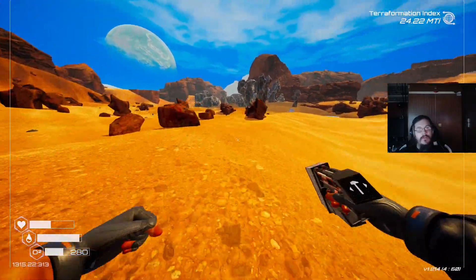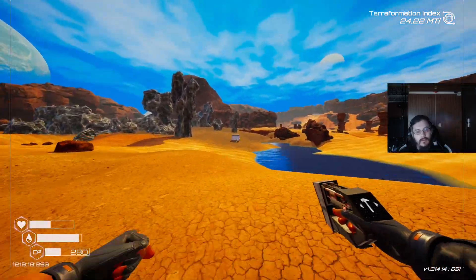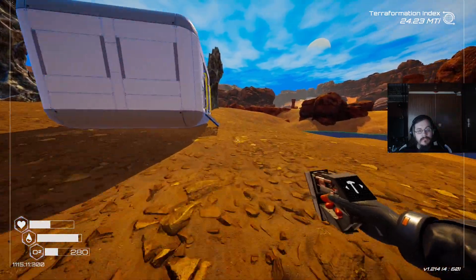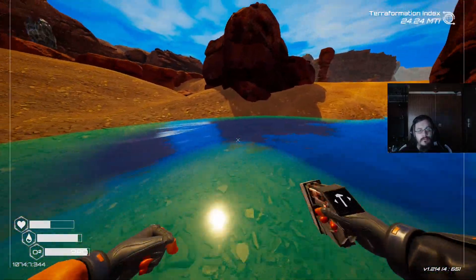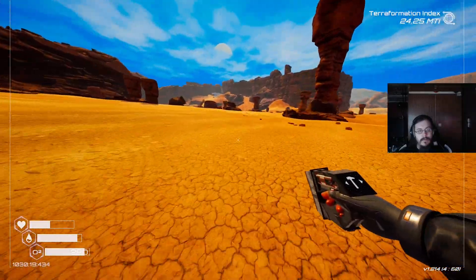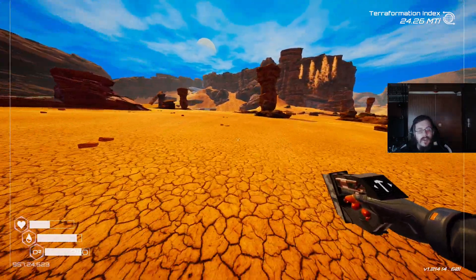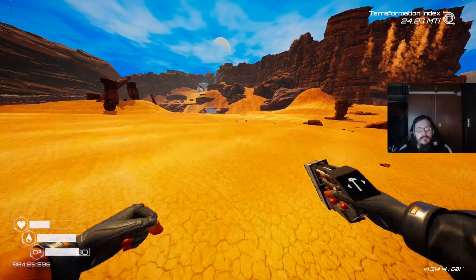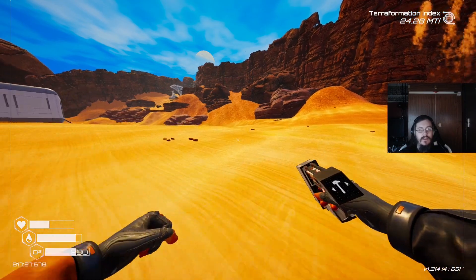I still have all this area down here to clear out, up to those cliffs over there, probably that hill. I'll go around that way and scout this darker area. There's a lot of materials. I could drop them off in that area where I had storage lockers, but that won't actually make it faster — I'd just have to make two trips back and forth to the base anyway. All it does is mean I have to do this later and the storage locker isn't available to me because it's full.